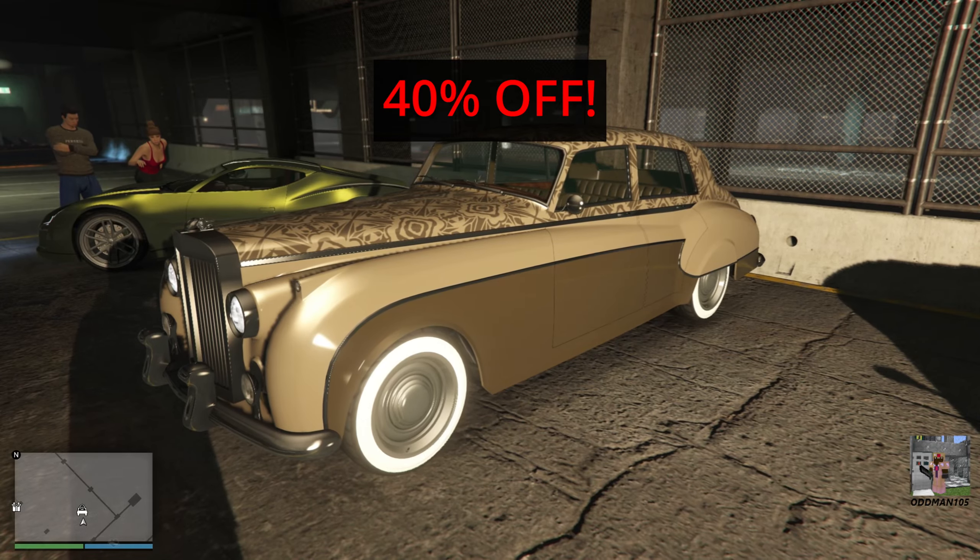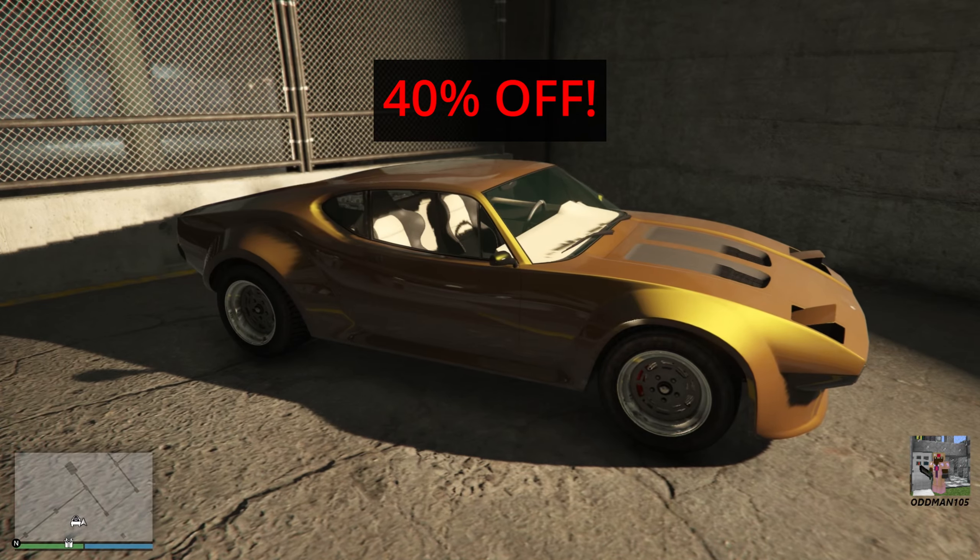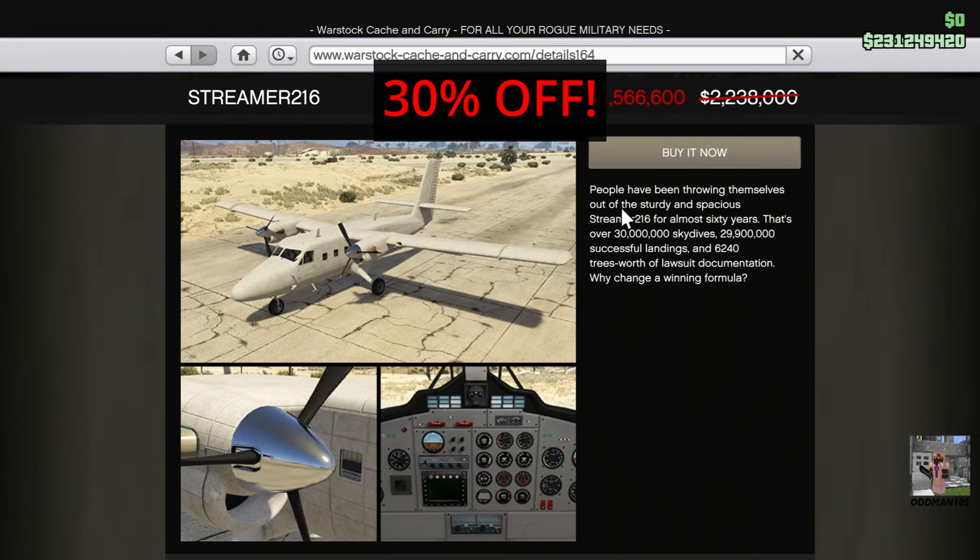You'll get a 40% discount on the Enus Stafford, a 40% discount on the Lampadati Viserys, and last but not least, 30% off the Mammoth Streamliner 216.